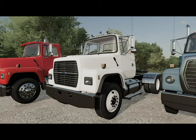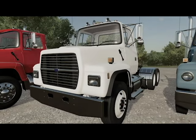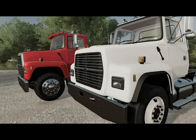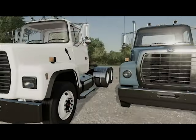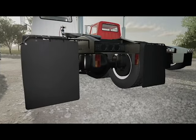In the middle here, we have a L9000 spec'd out more of a fleet rig. It's got the steel rims, square headlights, and it also has the flat, or the heavy duty bumper, if you will. This also has the same bar grille as the one on the left, just with the painted outside. And this one also has the regular mud flap options with the standard taillights.